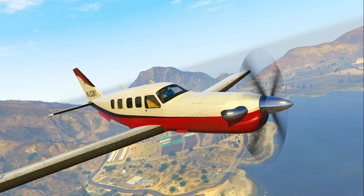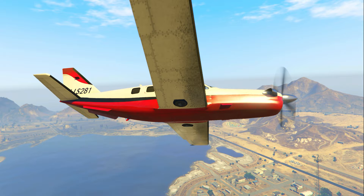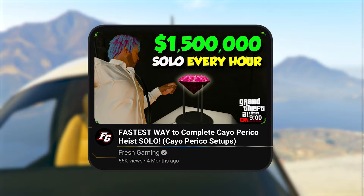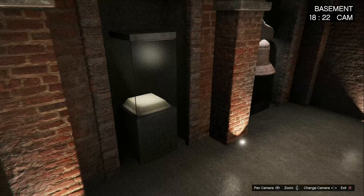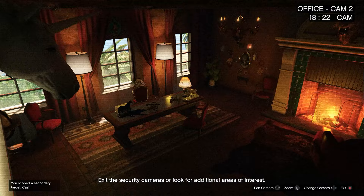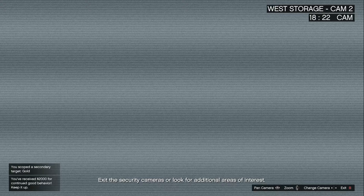Do not worry, we will not be going over any of the Cayo Perico heist setups in this video since nothing has changed with doing those. But if you'd like to see me going over all of those setups, I made a video already — just click the right corner of your screen. You do want to make sure when doing your gather intel mission that you hack into the security camera footage to see what's inside the basement — your primary target. I got the bearer bonds. Also check the office cam because sometimes there will be paintings inside. The main place to check is the west storage, because inside there sometimes is gold bars, and later in the video I'll show you a trick to get those gold bars, even doing it solo.